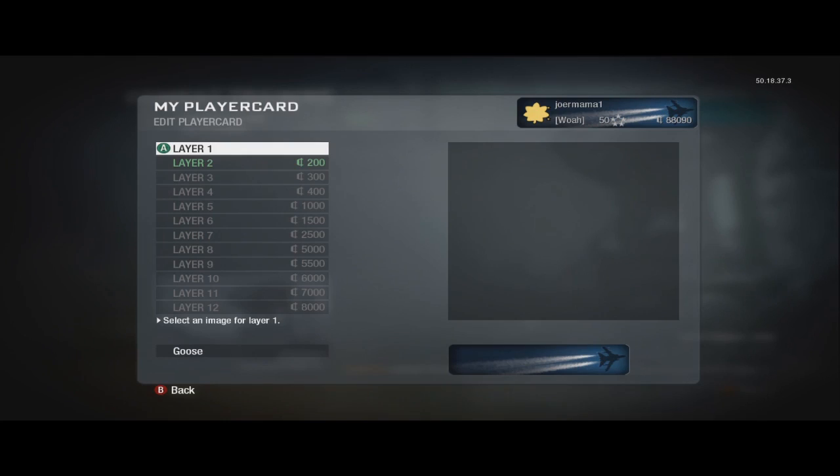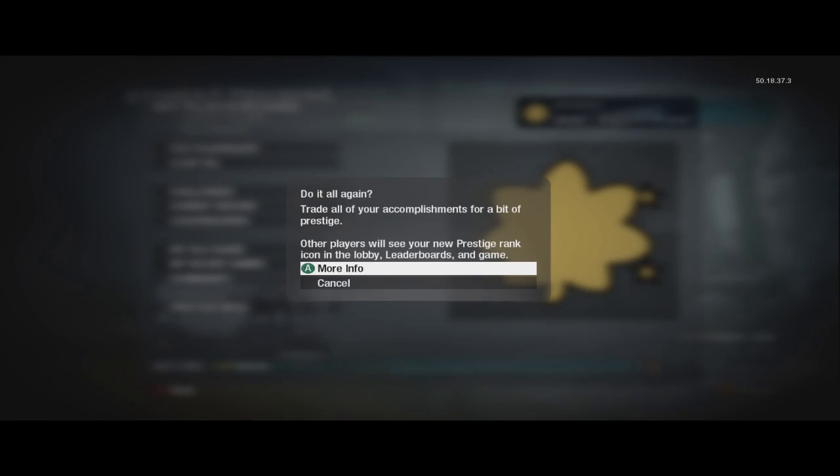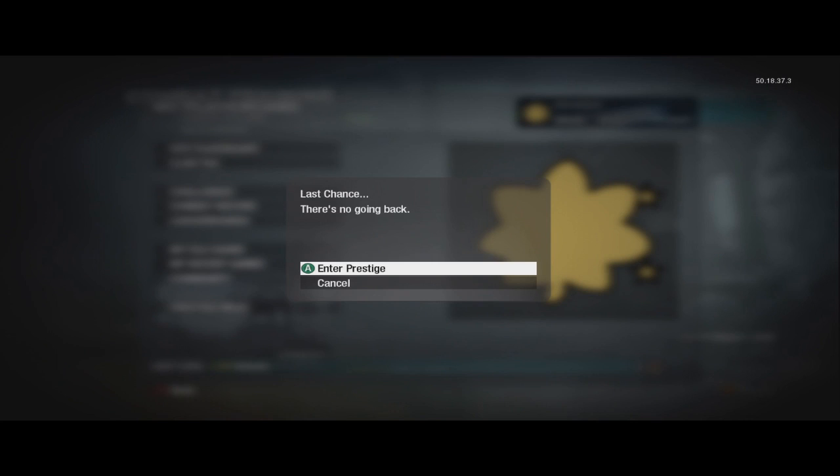You don't have to buy this, but I did anyway. And then you press B, save and exit, and there it is — prestige mode is right there. And you do that, you press more info, and then you continue.